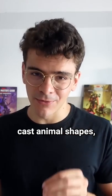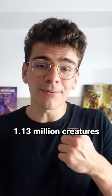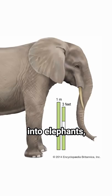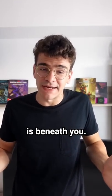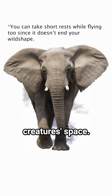Finally, cast Animal Shapes, which allows you to target any number of creatures within range. 1.13 million creatures is a number. Turn them all into elephants. And you now have this 7 million ton thing, which is just gonna fall and crush whatever is beneath you. And you're unaffected because you're an air elemental and you can occupy other creatures' space.